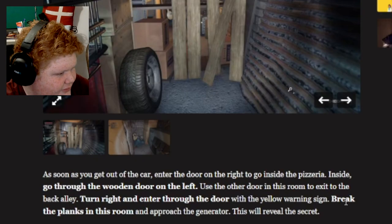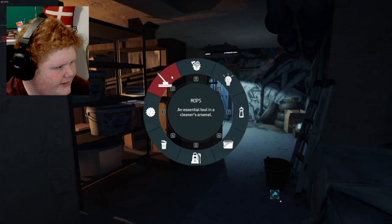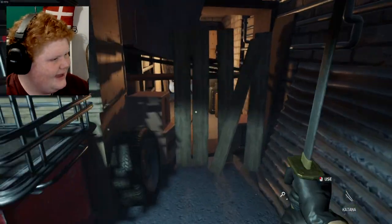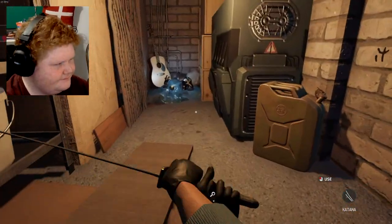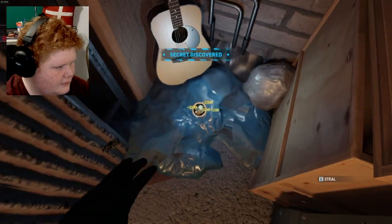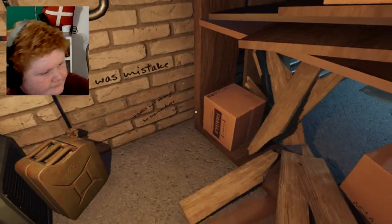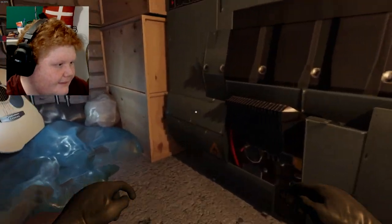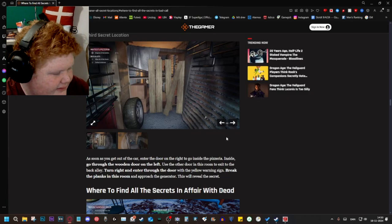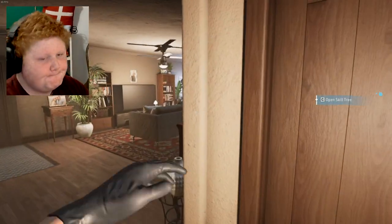Turn right and enter through the door with the yellow warning sign, break the planks — okay, this one I can do, I got this thing on me. Let's go! You bitches! Thank you very much. What is this in here? There's a mess — there will always be a mess somewhere. A massive thing here. Is that it? Approach to generator. Can I just — okay, okay, yeah, boy!